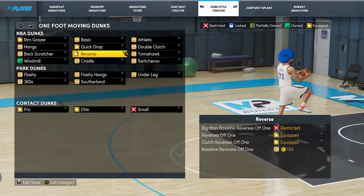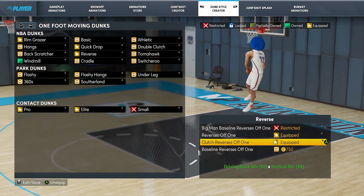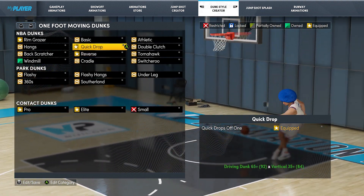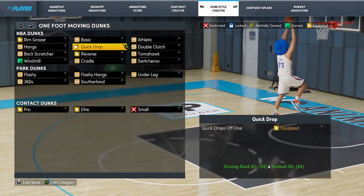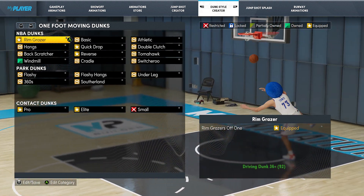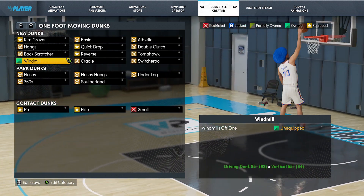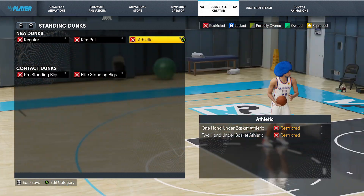I get them the least amount compared to any of the dunks I have on. With the one foot moving, you got to have the quick drops off one — the safest. I got two reverses on: reverses off one and clutch reverses off one. You could throw the other one on if you want, but it is a bit slow. I got the rim grazer, just if you ever want a regular dunk. I did have windmills originally, but the problem with them — like the problem with a lot of other dunks in the game — is they were getting blocked quite a bit in comp pro am. My teammates were yelling at me, I was trying to be too flashy. So I did have to take them off, but if you just care about being flashy and you're not too concerned about getting blocked sometimes, you can definitely throw them on.